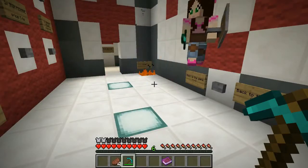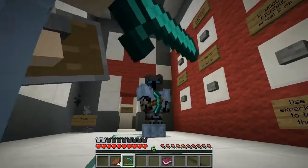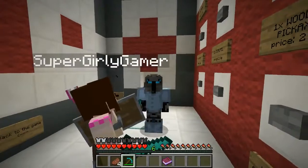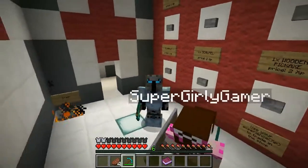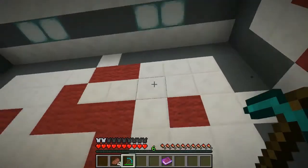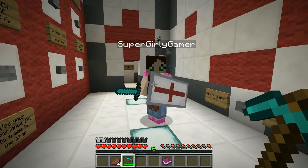Hey, what's going on guys? It's Pat and welcome back to Surgeon Simulator. So today, I have my diamond pickaxe. Give me the patient. Let's do this. I'm saving up for my diamond chest plate — I only need two more levels. Me too, I really want that. I've got the pickaxe, Jen's got the sword. We should be able to take out anything in our way, which is kind of weird that there's monsters.